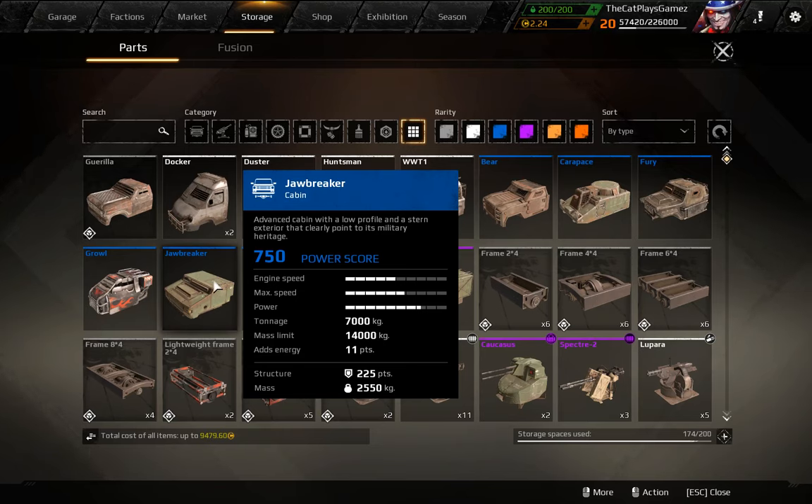The Jawbreaker is a heavy class cabin which is moderate to slow speed. It has a 7000 tonnage weight, a 14000 mass limit, 11 energy points, 225 points of structure, and 2550 kilograms of mass.